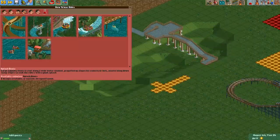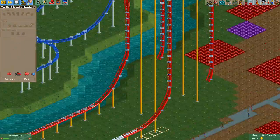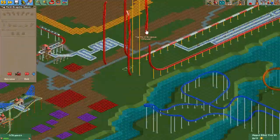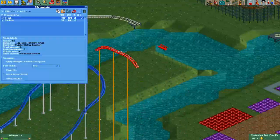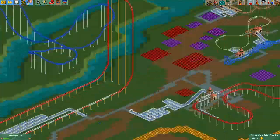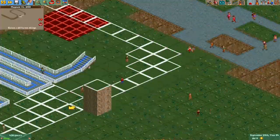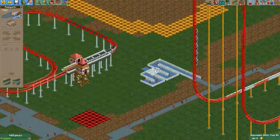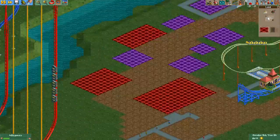Hi everyone, welcome to another episode of my Cedar Point Recreation Park. In the last episode we made our way back towards the back of the park with our Maverick build. Today we're going to do a little bit more layout stuff. I know in the last episode I teased a little bit about building Steel Vengeance, but we can't quite get there yet — we have a little bit of work to do first. We'll get there very soon, I promise.